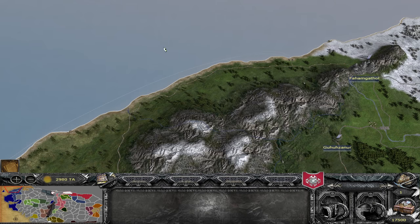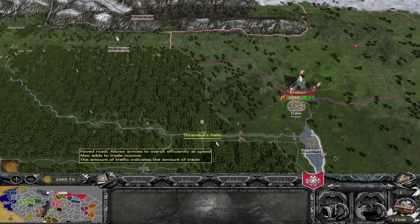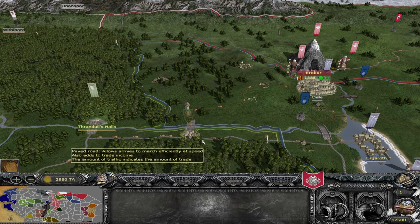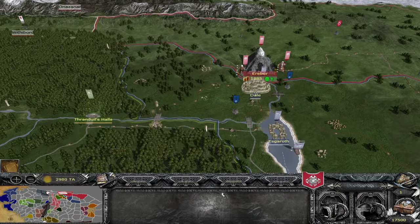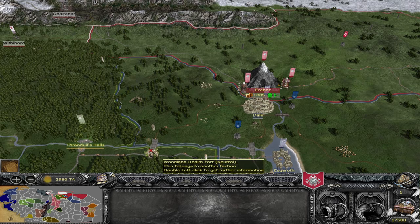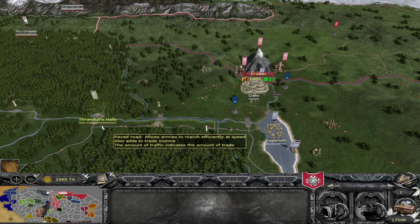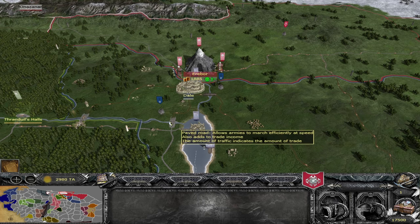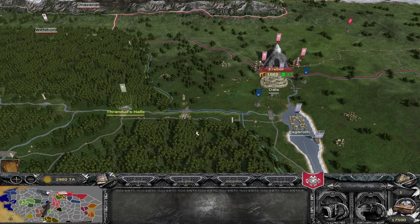For Thorin's Halls, the port has been moved from the eastern coast to the western coast, just outside the city, which should improve trade. A river crossing has been added between Thranduil's Halls and Dale — something I noticed when playing as Khazad-dûm. An Elven fort has been put on the other side of it so the Elves can still defend it, but the new crossing facilitates trade between Dale and Thranduil's Halls, which was previously going uncapitalised on.